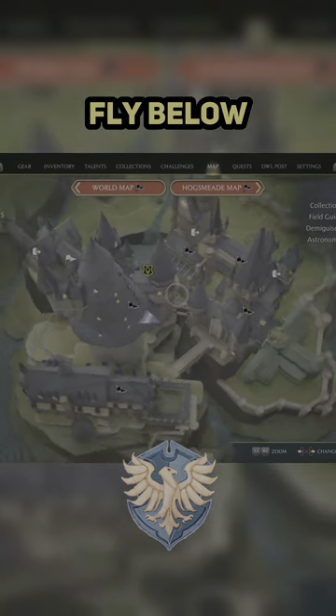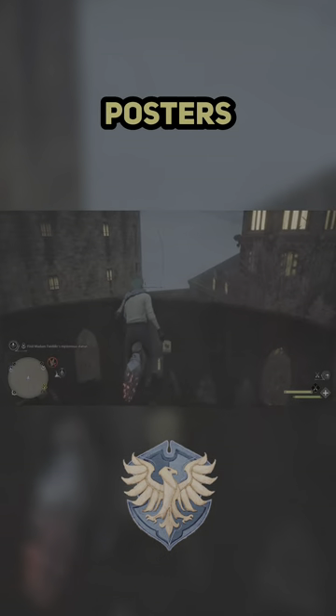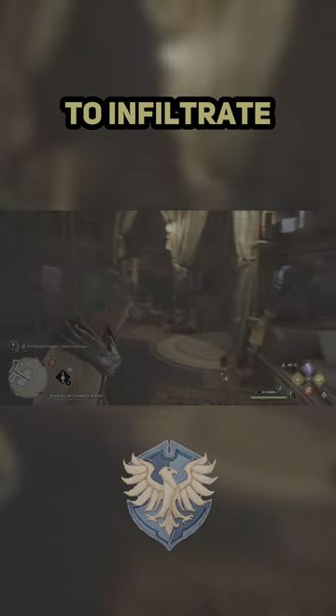For Ravenclaw, fly below the tower and traverse upwards until you see these posters on the wall. Unmount at this specific spot to infiltrate their common room.